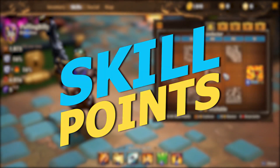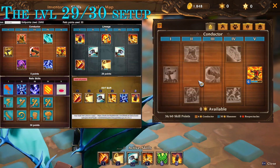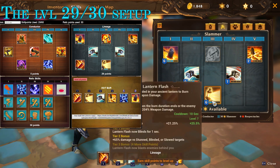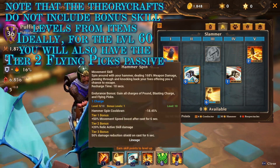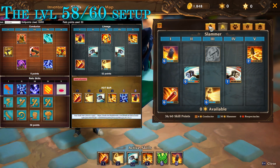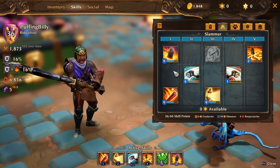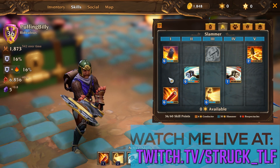Now let's talk about the skills. For this build you're gonna see two setups on your screen: the level 30 setup and the level 60 setup. Keep in mind that those setups are when we are not accounting for things that give you plus one to a certain skill — like I have a plus one bonus level on Hammer Spin and it's level 10 even though I've only spent nine points — and it doesn't account for the cosmic set which can give you plus one or plus two to the slammer or the conductor skills.